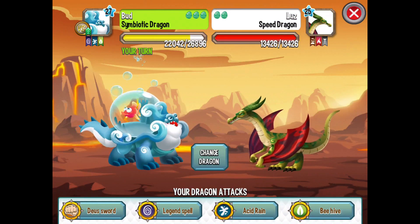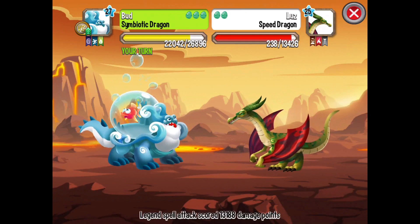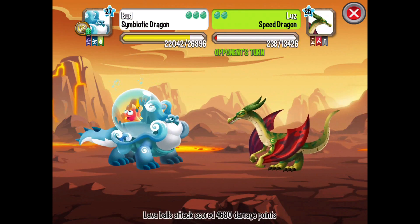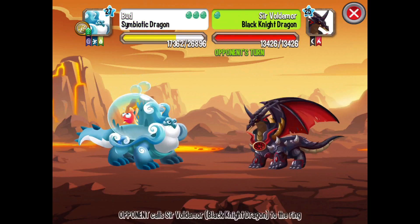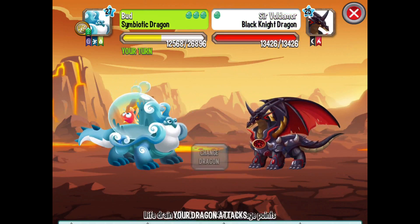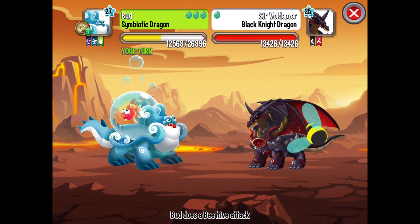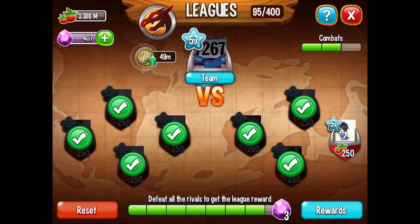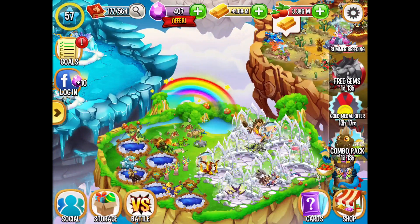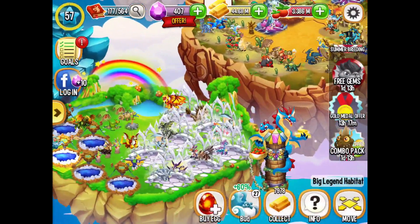Bud's colors are quite vibrant — the first guy was a little on the faded side. I think he needs an HD remake. Speed dragon — I'm gonna have to use legend spell on you. Pretty sure you're one shot... he survived! Wow, he's a fighter. But as brave as your fight was — we have a black knight dragon now. The irony is that they both die the same way: bees, bees, bees. They don't care if you're light or dark.